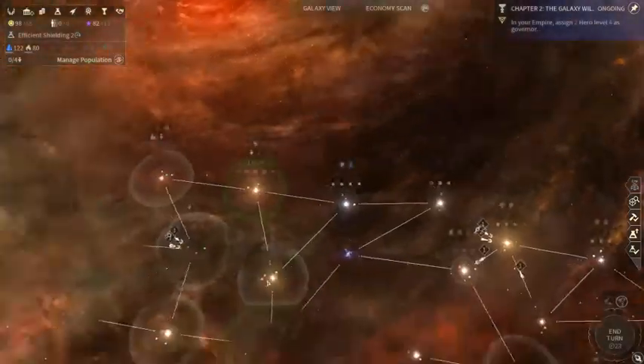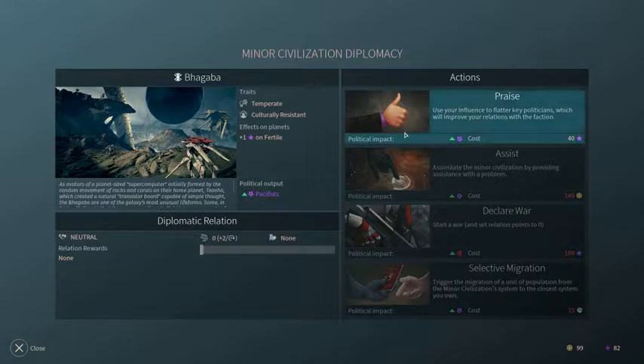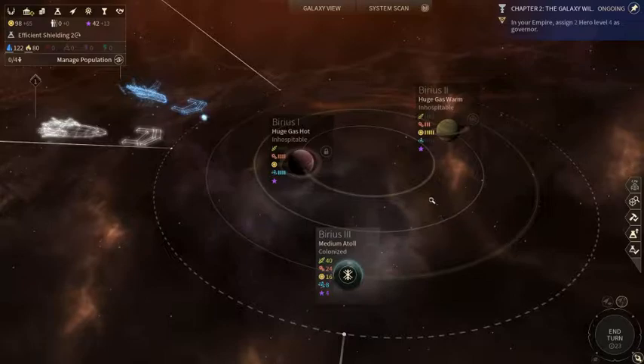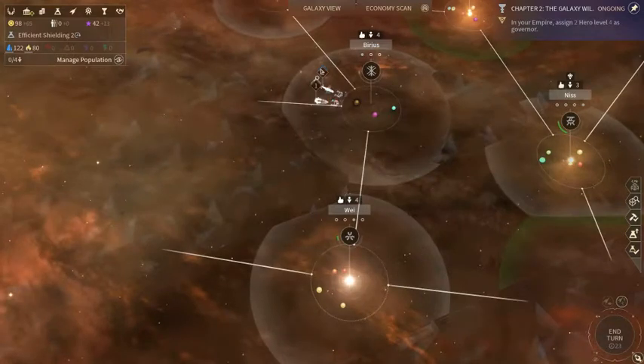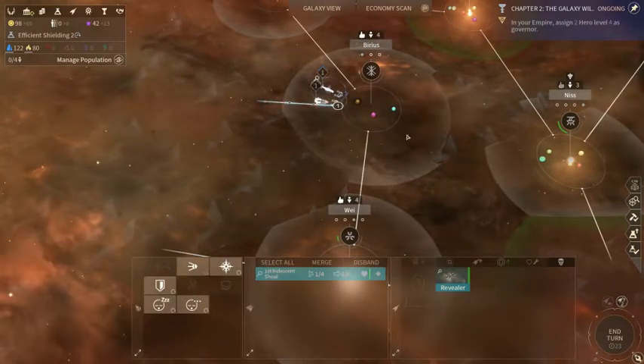I've discovered the Bagaba Minor Civilization. I will praise them. There's one Kira to research. Ooh, improved plating — it uses titanium. That'll be good to make my ships stronger.